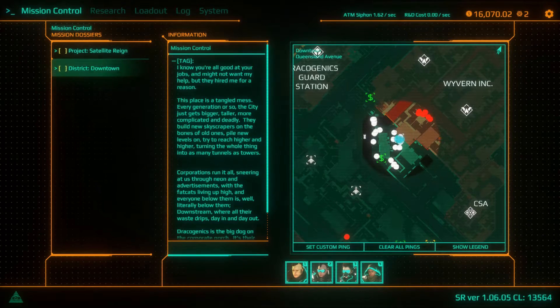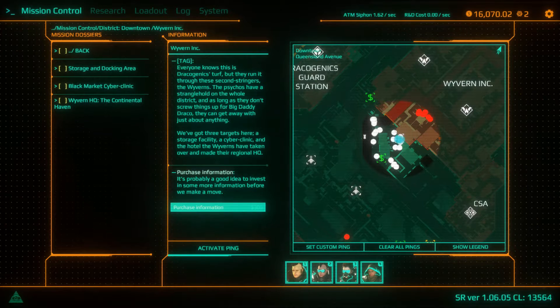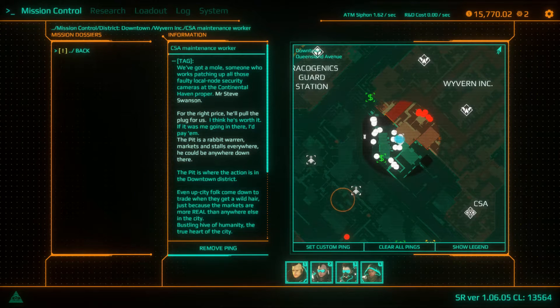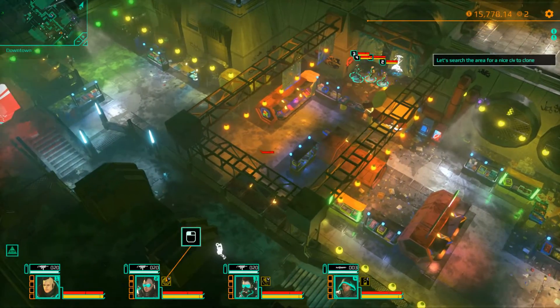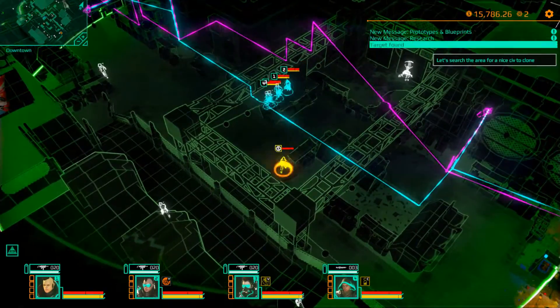Hello there and welcome. In this mission we're going to start tackling the Wyvern Corporation, who are the main bad guys in downtown. They have a very large compound and as such there are three different locations in their compound that we need to infiltrate. This video will cover the first of them, which is the docking and storage area.